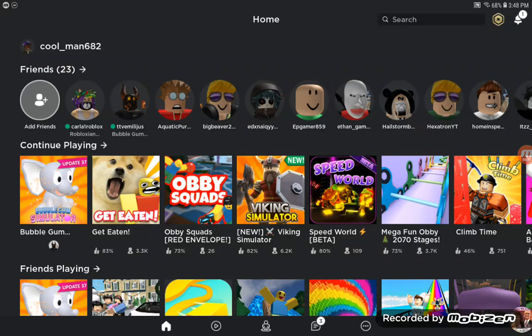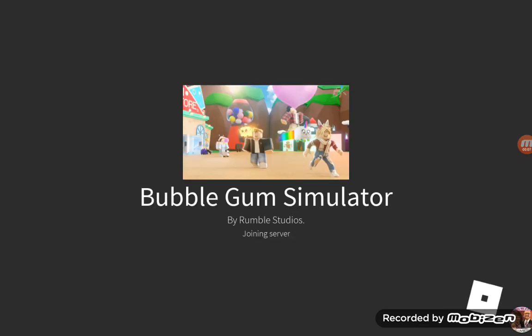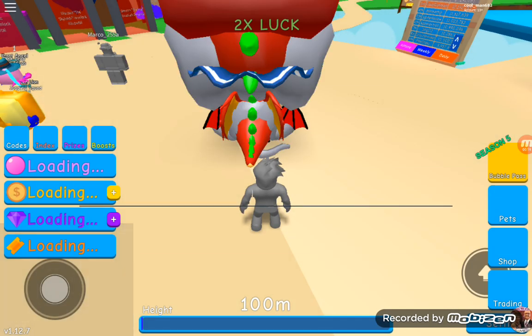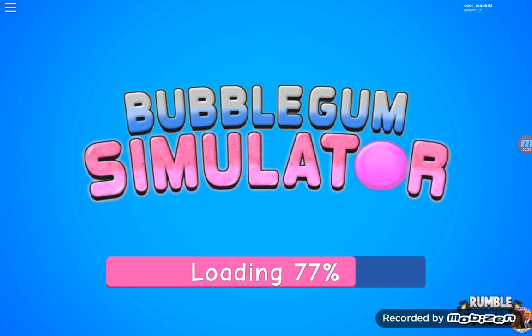Hi everybody, welcome back to another video. Today I'm going to be doing an updated Bubblegum Simulator locker. I'm back, the man is making a video. Happy New Year, hope you had a Merry Christmas. I did, pretty good times. I want to do a locker update because my locker is actually really good now since last time I showed you it.